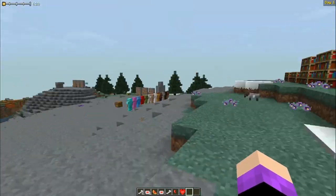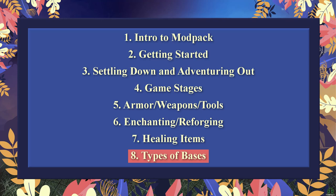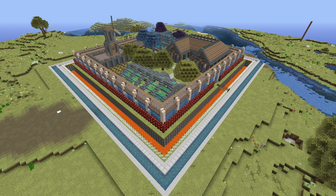Number eight: types of bases. The first type is an above-ground base. When building above ground, make sure your walls and defenses are at least 10 blocks away from the main part of your base — this prevents most mobs from detecting you. During invasions, mobs know exactly where you are regardless of distance, but the 10-block buffer helps in general. Use layers of defenses like water for fire mobs and lava for most others.